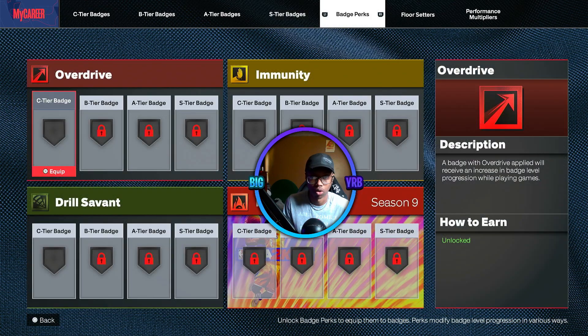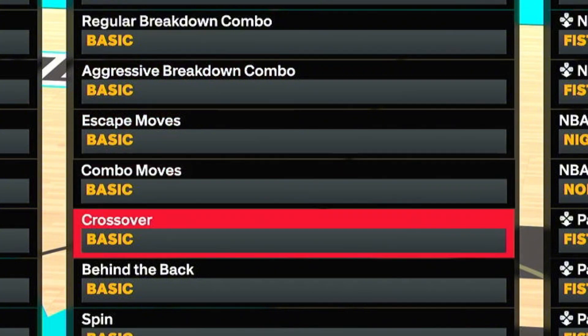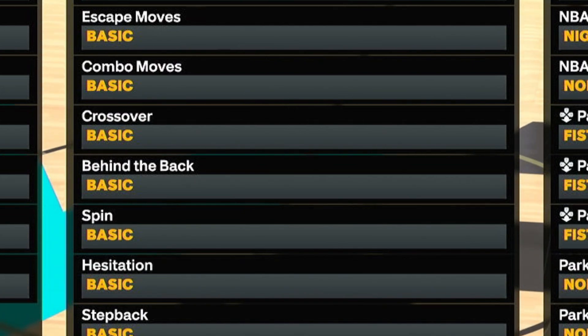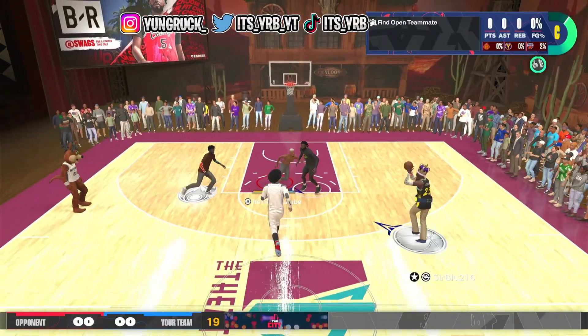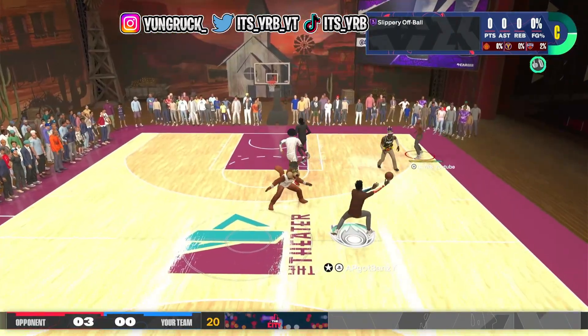Zero dribbling moves — nothing. Everything is literally basic except the Kobe triple threat, but we ain't worried about that. Everything else is basic. Anyway y'all, let's get into this gameplay and see how this off-ball build is doing. To start off, me, AP, and my brother D-Rook are going to the 3v3 theater to match up with some other 3v3 folks.